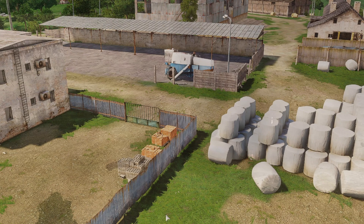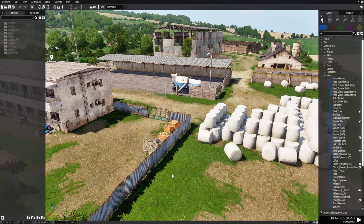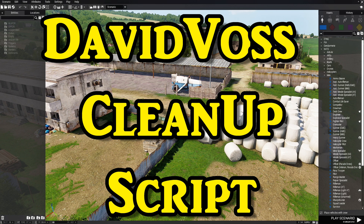Today I'm going to share with you a script you can use in your scenarios that will clean up any dropped items, gear, dead bodies, and destroyed vehicles. The script is called the David Voss cleanup script.